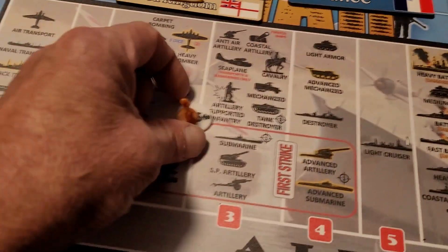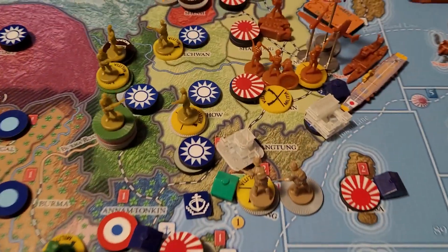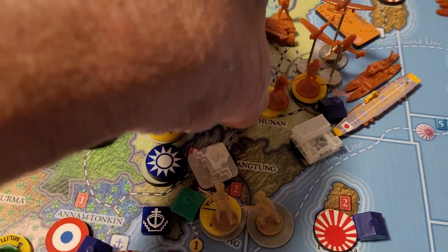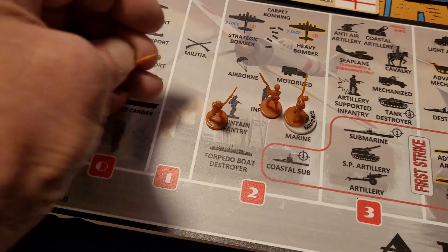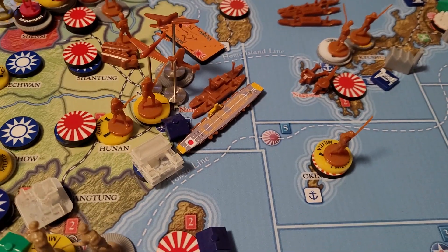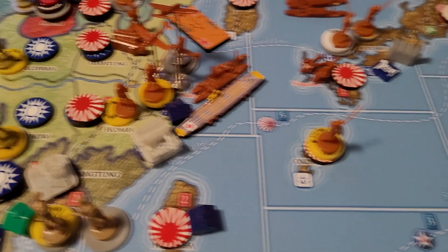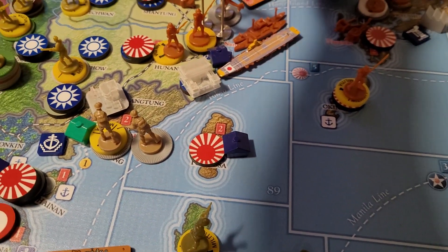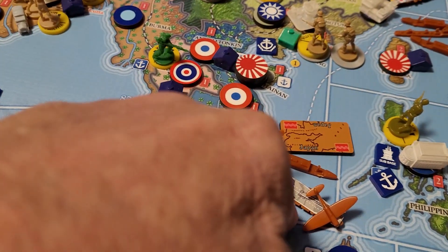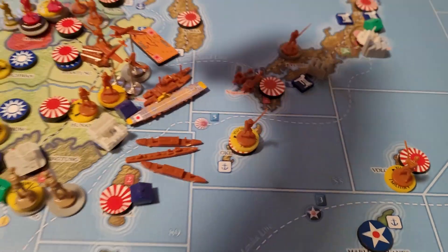We get a marine and we're going to bring two infantry from Hunan. Militia can't move. We're going to take those two transports and that one destroyer and pick up two artillery, two marines, and one cavalry, then drop it all off in Hong Kong. We move the boats over to sea zone 88 to invade, putting the two marines over here.